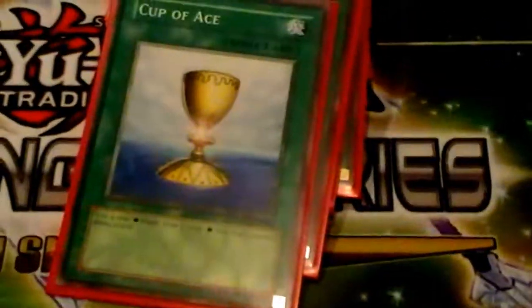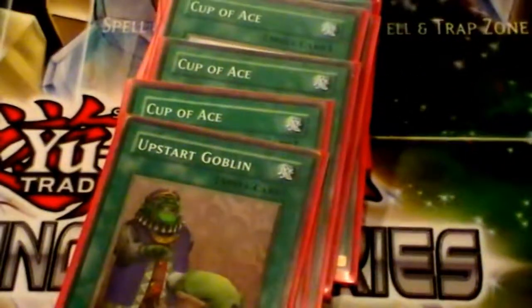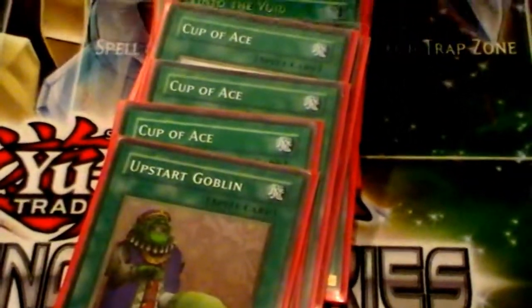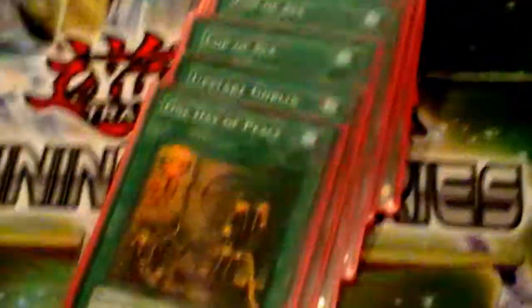And 3 Cup of Ace — that one is a really hard card to find but it's still pretty good. Basically you flip a coin and either you or your opponent gets to draw depending on which side. If you get heads, you draw two cards; if tails, the opponent draws instead. Next one is Upstart Goblin, and last one is Bad Aim — well, it is a bad day apiece for them.